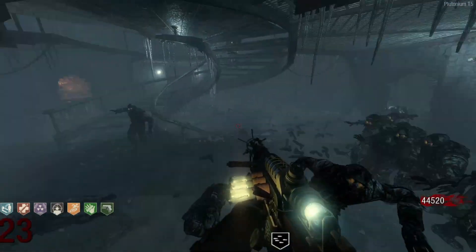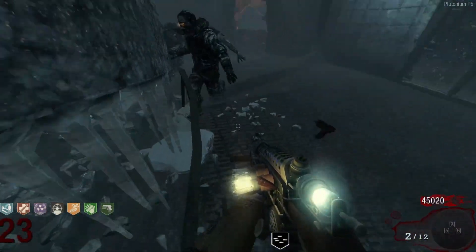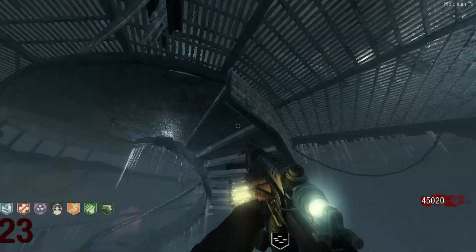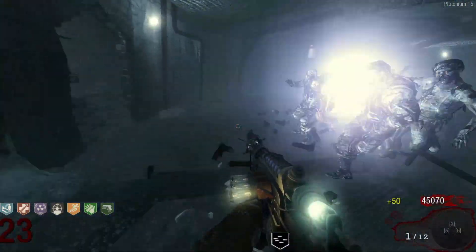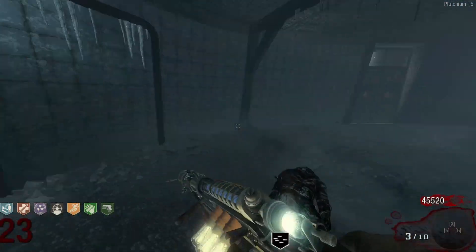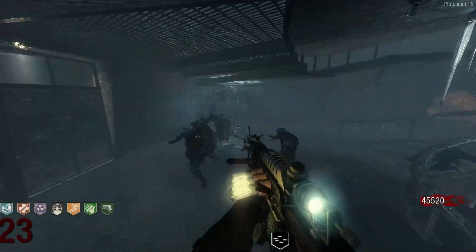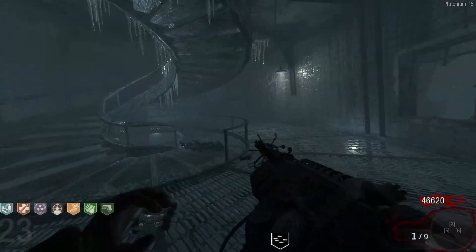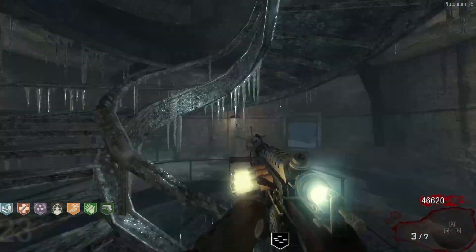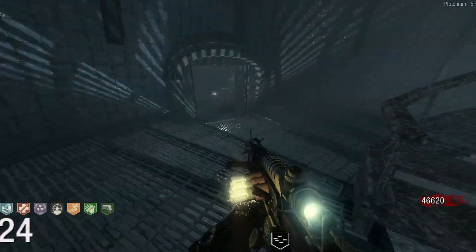Just to spice things up and make it more challenging, let's do it so each round we have to be on a different level of the lighthouse — next round on the next level, then the top level, then go down and back up, cycling each round. I should have been doing that the whole time honestly — it would make this challenge a lot harder because just training on this floor is too easy.